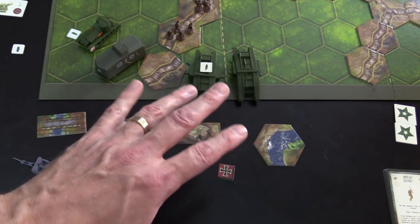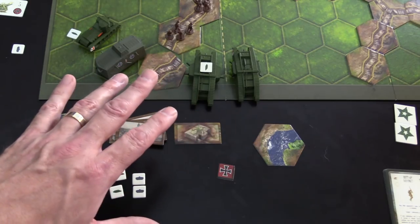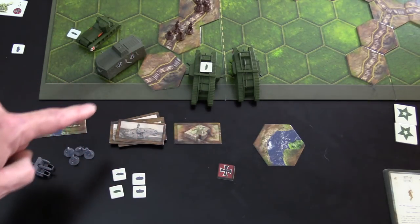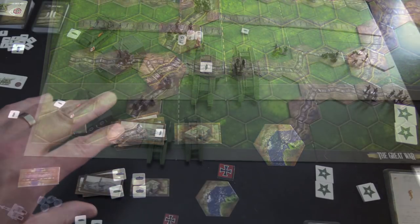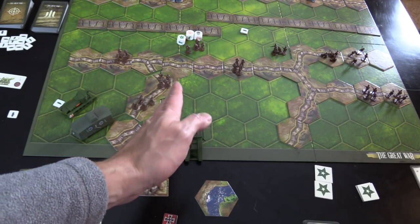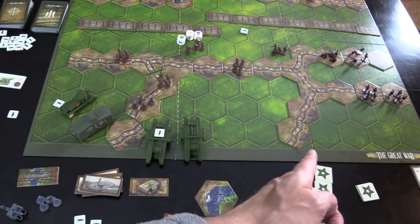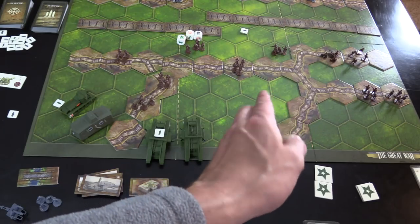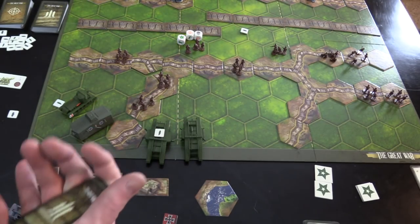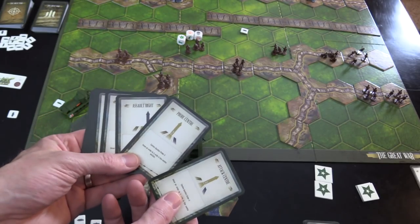Let me break down the basic Command and Colors system just in case you've never played it. The board itself is broken into three sections: the left flank, the middle or center, and the right flank. Those correspond with your command cards. You're going to have a set of cards that are all slightly different.